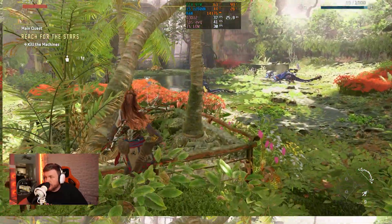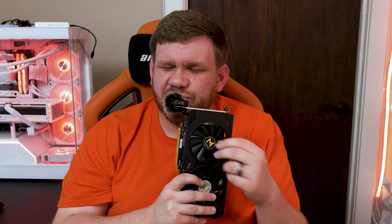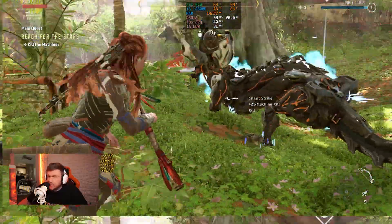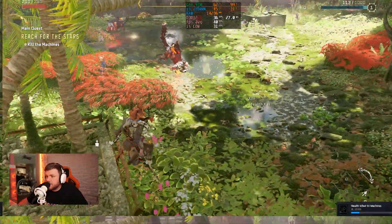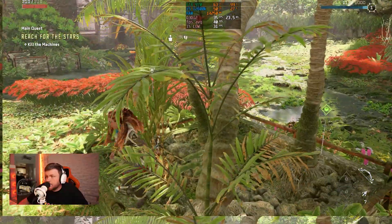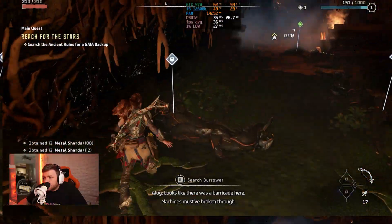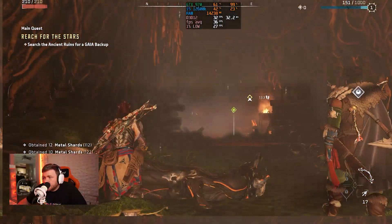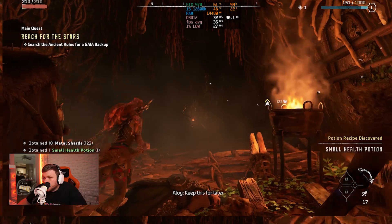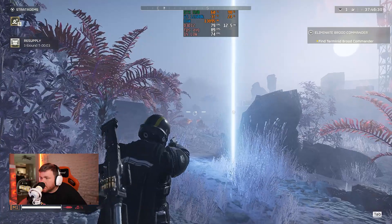We then tried Horizon Forbidden West, which is a fairly demanding game. On the very low preset — the lowest it goes — we got close to 40 FPS while walking around and during combat. Bumping it up one notch to low settings gave around 33 FPS, which is pretty playable for a story mode game. The best part was that it held steady at those frame rates without any hitches or glitches.